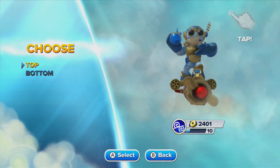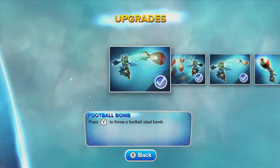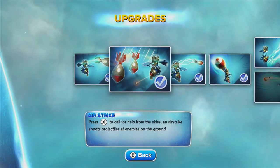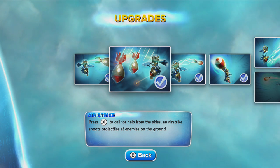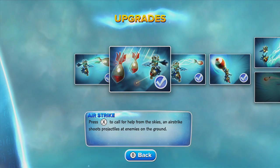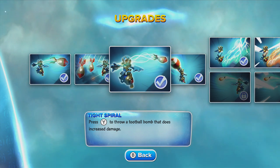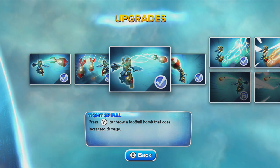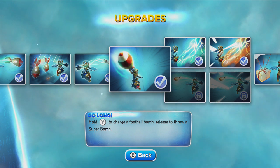All right, we've got upgrades. Here is his top path. We've got Football Bomb — press Y on the gamepad to throw a football-sized bomb. Airstrike — press X on the Wii U gamepad to call for help from the skies; an airstrike will shoot down projectiles at enemies on the ground. It's a really nifty attack, like a chopper chilling in the sky shooting bullets. Tight Spiral — press Y to throw a football bomb that does increased damage. And we've got Go Long — hold Y to charge a football bomb, then release it to throw a super bomb.